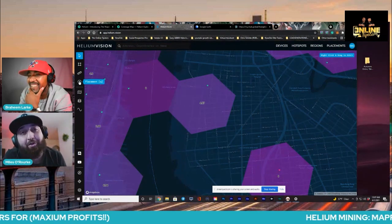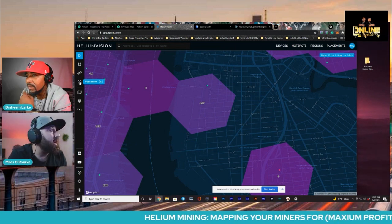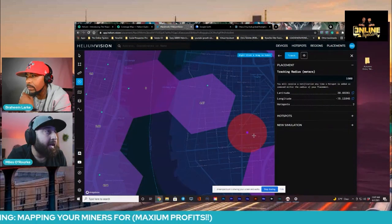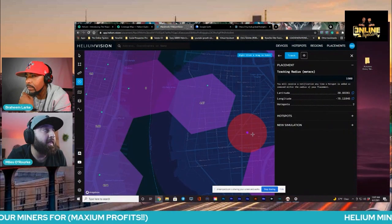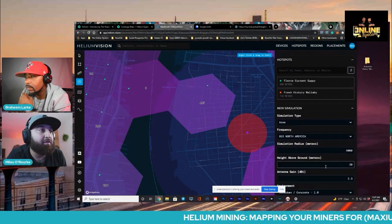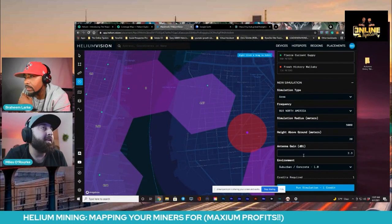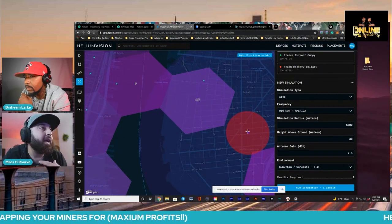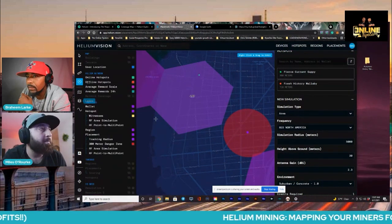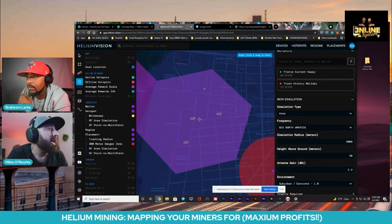What's cool about Helium Vision is that you can click placement here. Let's say you live here — you can click there and this is actually going to place that unit there. You can pretty much strategically set up a simulation through here. You can really get an idea of what you would roughly make with your miner in this area due to the location of the other units. And as you can see here, it gives you a score.